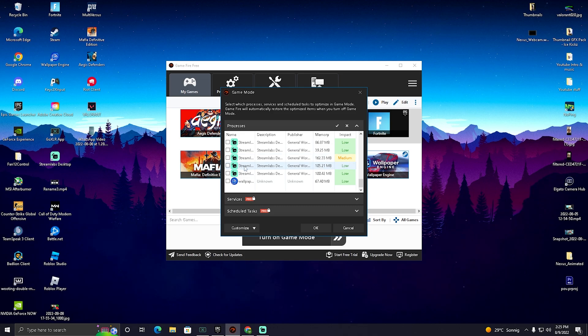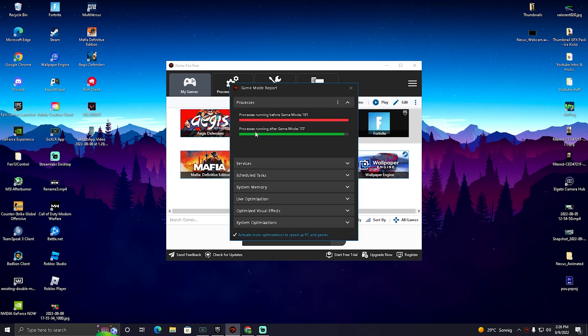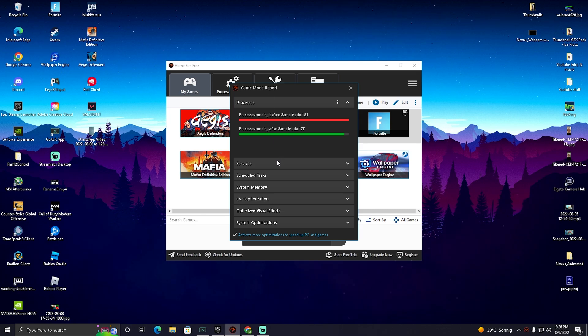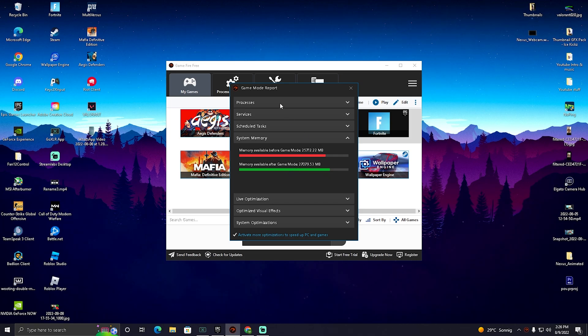You can see something like Streamlabs OBS is taking a high impact, and OBS itself of course. The rest aren't that high, so I'm just going to check my camera hub and then click OK. You can see it's now activating game mode — it turned a bunch of processes and services down, freed up system memory, and basically optimized everything on your PC for gaming. On low end PCs this is super important.